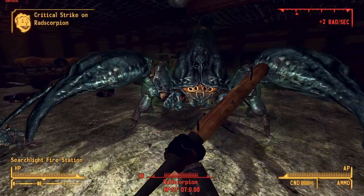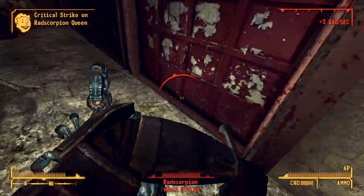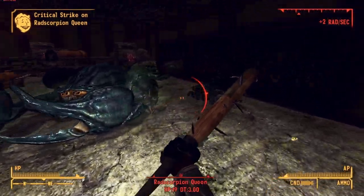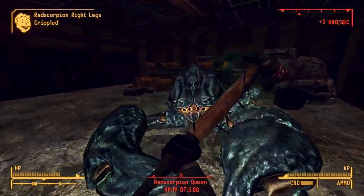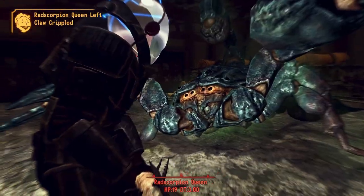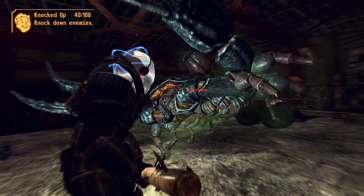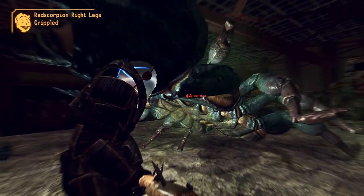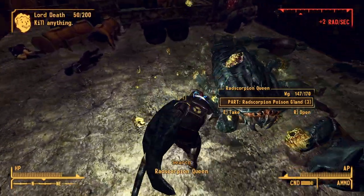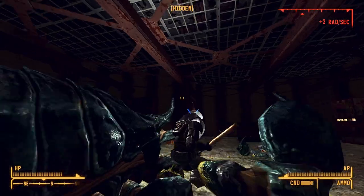Inside the fire station, she actually has a radiation glow around her, which is weird, but she's not any more difficult — basically the same difficulty. I took out the small baby ones first, saved the best till last, and used the Grand Slam unique VATS attack to finish her off. I'm getting quite a few criticals with the baseball bat, though with the Heavy Handed perk my critical damage is reduced by about 60% in exchange for 20% more regular damage. A decent trade-off.